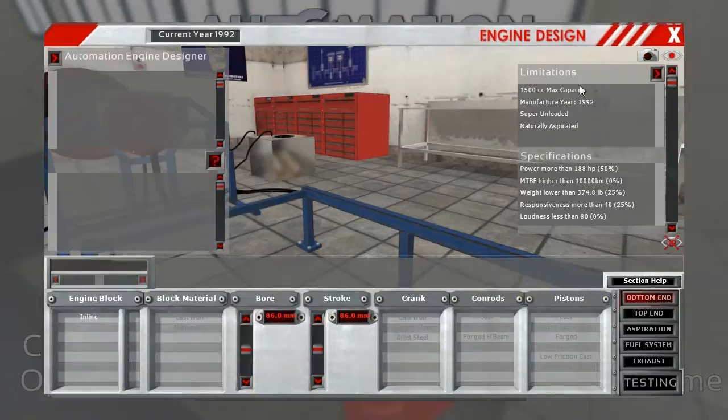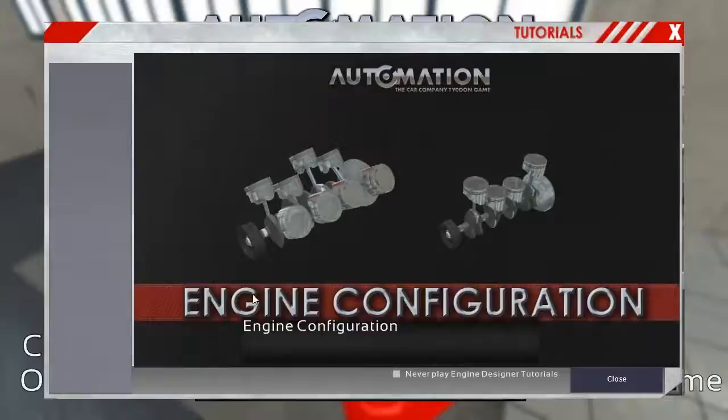Over here you have limitations — these are things you're bound by. You must meet these regulations, and your specifications must meet or exceed these. In this one, we're looking for a 1500cc max engine, a 1.5 liter. The manufacturing year is 1992 — we can't use any technology after that. The fuel has to be super unleaded, and the engine must be naturally aspirated, no turbochargers. We're looking to get 188 horsepower, life of longer than 10,000 kilometers, weight lower than 374 pounds, more than 25% responsiveness, and it can't be too loud — which is interesting for a racing engine.